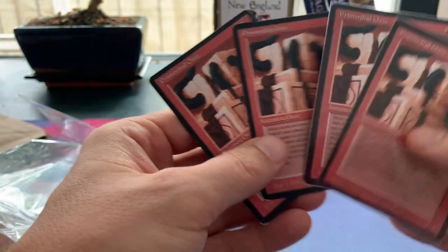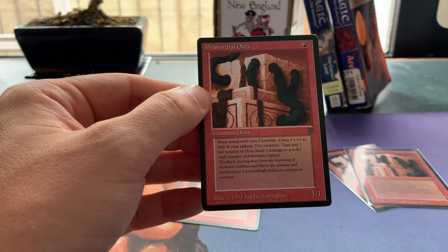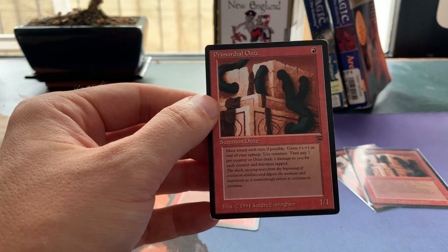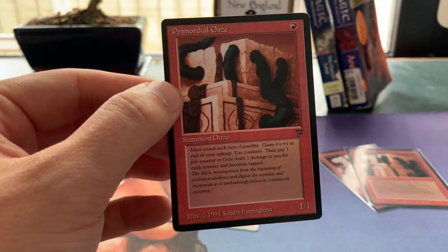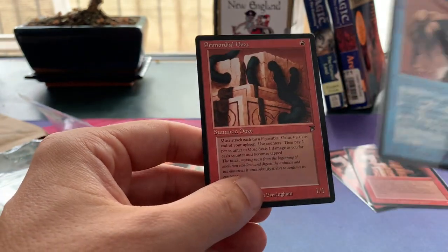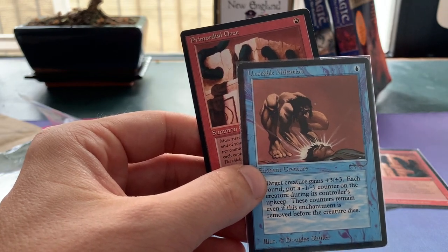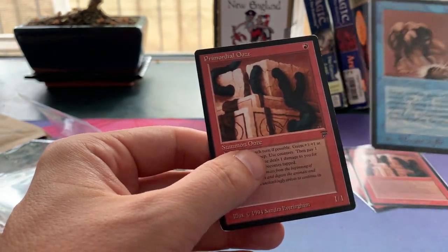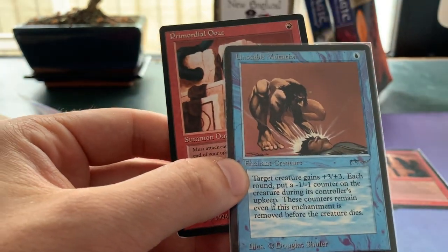There is a trick, because Magic is this funny game. If you put a +1/+1 counter on here and then a -1/-1 counter at the same time, they actually cancel each other out. There is a card in old school Magic that puts -1/-1 counters on creatures, and that is Unstable Mutation. So if you have a Primordial Ooze and enchant it with Unstable Mutation, it stays a 4/4 forever — during your upkeep, Primordial Ooze puts a +1/+1 counter on it making it a 5/5, but Unstable Mutation puts a -1/-1 counter making it a 4/4 again.